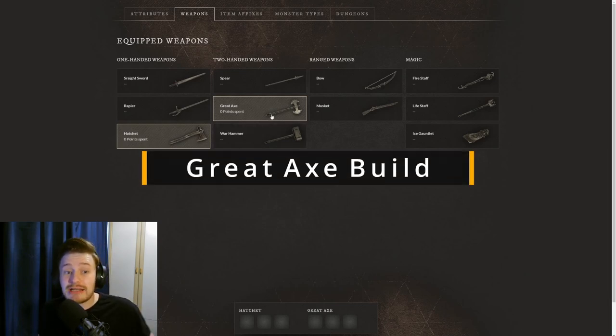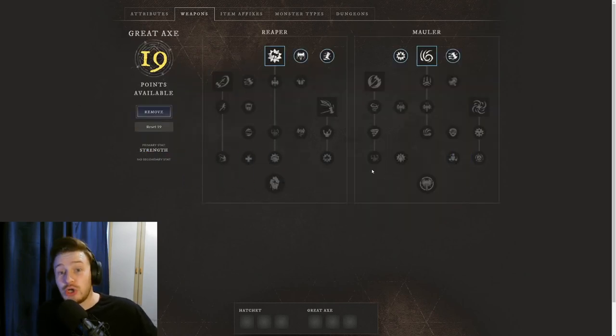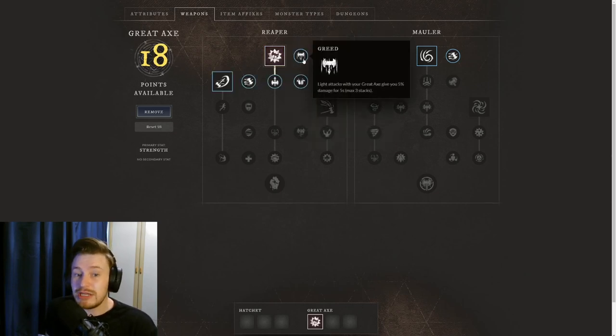First of all we're going to go over the Great Axe, since there are some predicted changes coming with the full launch. What I went with was Reap, then I went with Greed — which gives you light attacks with your Great Axe going to 5% damage for 5 seconds with a max of 3 stacks, giving you 15% extra damage with light attacks, which is really nice.